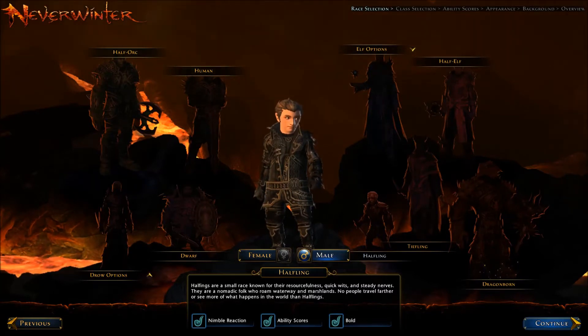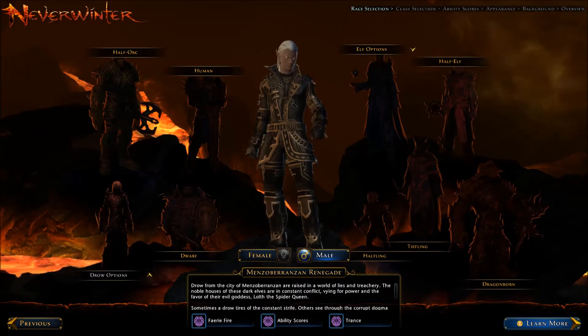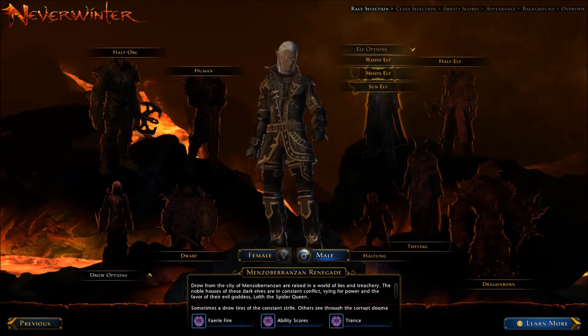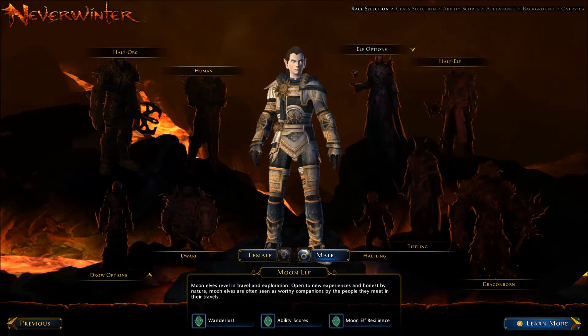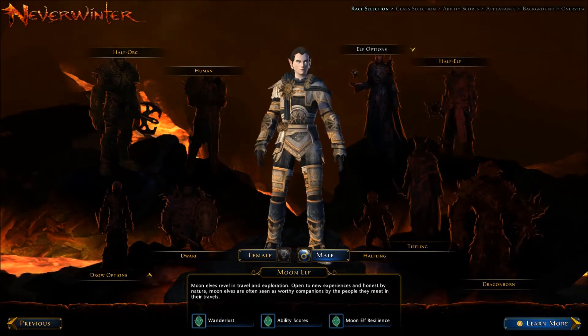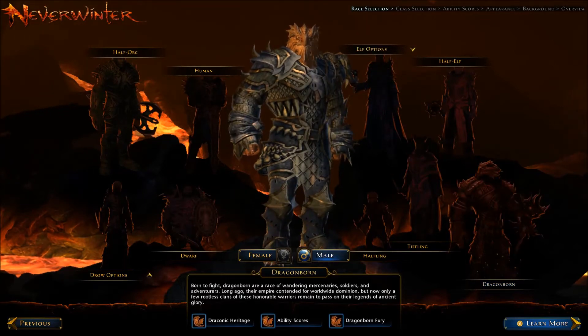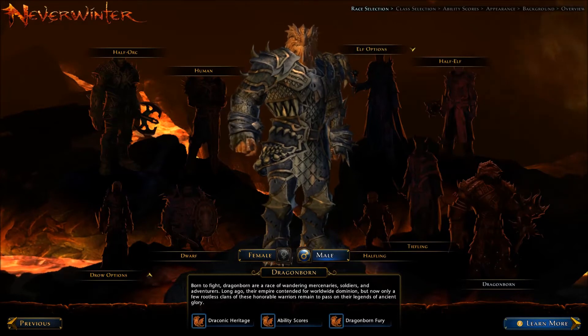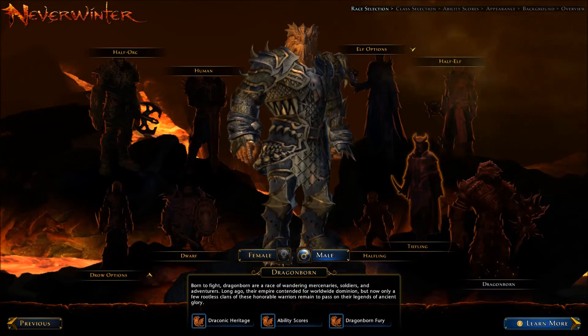Along with it have come some new races for the Drow — you've got the Men's and something I can't pronounce — which you have to buy with Zen, which is the in-game currency. You've got some new Elf options: the Moon Elf, which looks pretty cool, kind of reminds me of Snape in armor. And of course the new Dragonborns. All three of these new races you have to pay for — they're not cheap.